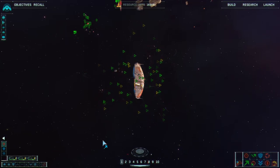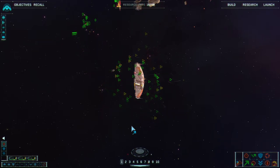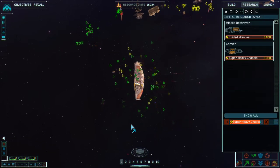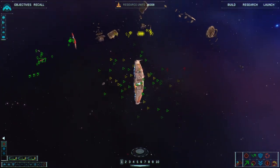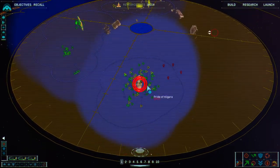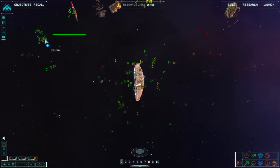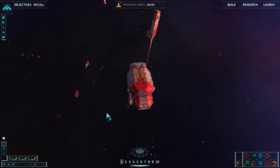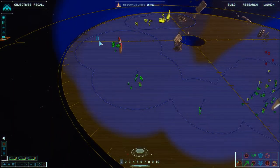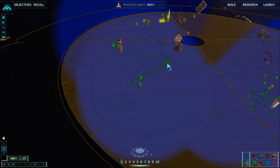I have some attack bombers just sitting there, so I'm casually moving them over. Hitting period — I don't have any more resource collectors being built. Now is also the time to move into the center. Bandbox my frigates and have them move to a rallying area.